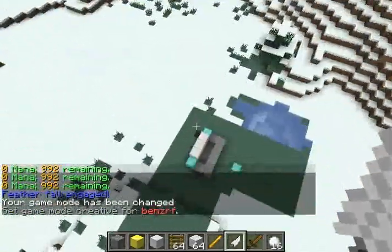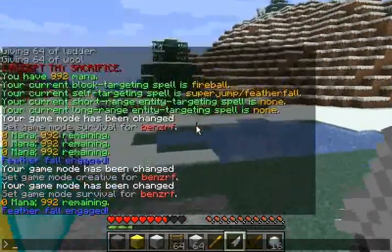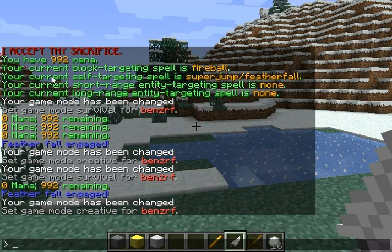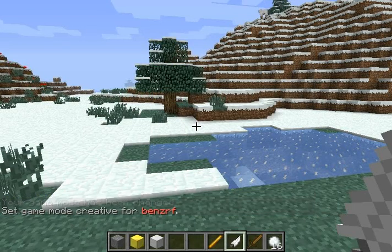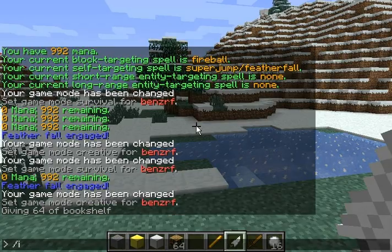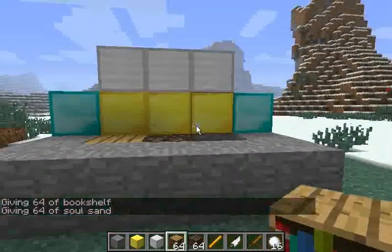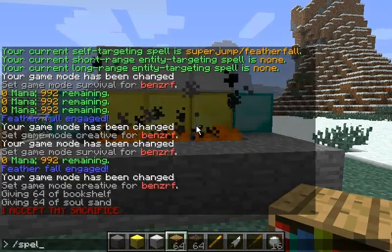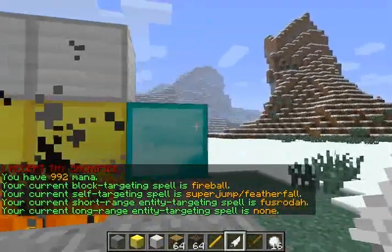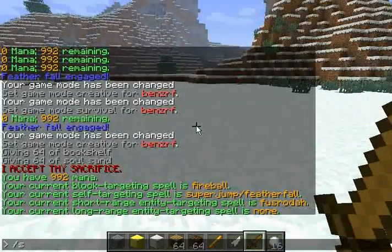Let me illustrate that a little better. Self-targeting spells are cast with feathers. The next type of spell is short-range entity-targeting. I will show you Fusuruida. Short-range entity-targeting spells are cast with a wooden sword, and you right-click an entity, and you have to be within a few blocks or it doesn't work.